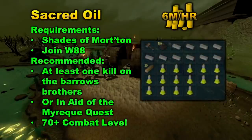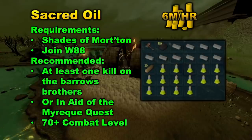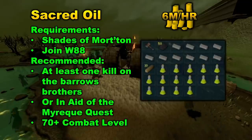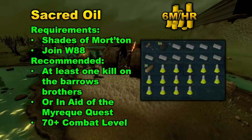Moving on to the next skilling money-making method — this is one of my favorite money-makers in the game. It's actually still a really good money-maker: making Sacred Oil. You can make about 6 mil per hour doing this method. The only requirement is the Shades of Morton quest. It is highly recommended that you join World 88 when doing this minigame, as it is a pretty dead minigame, and World 88 is the Sacred Oil or Shades of Morton world, so you should have other players there to help.